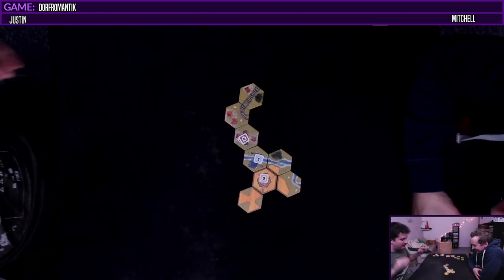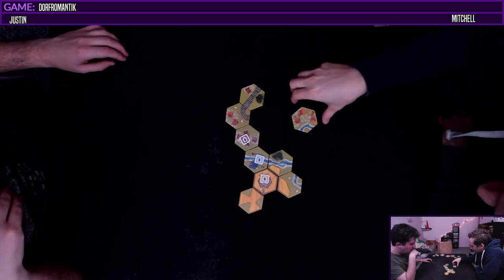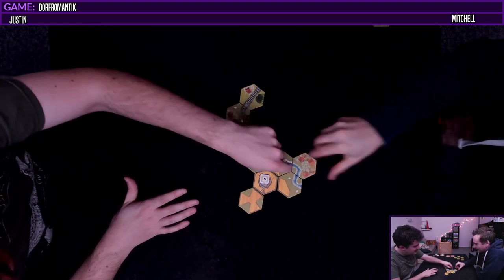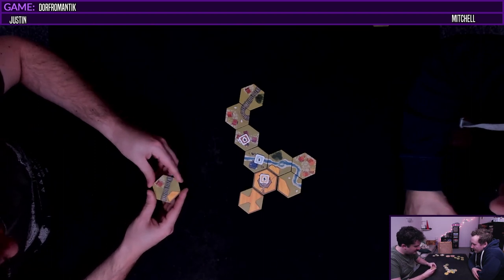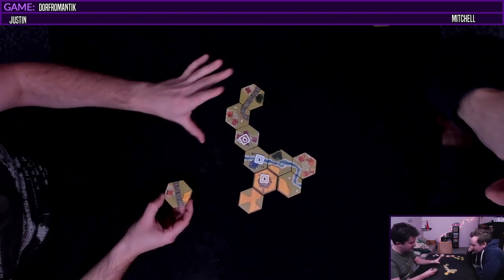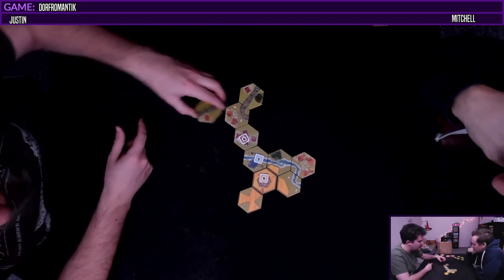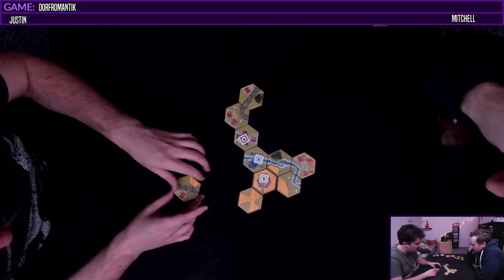One, two, three, four - okay one more field and we complete that task. So another thing for connections - you can go like this. A forest can go into a town. The only thing that matters for connections is train and water.